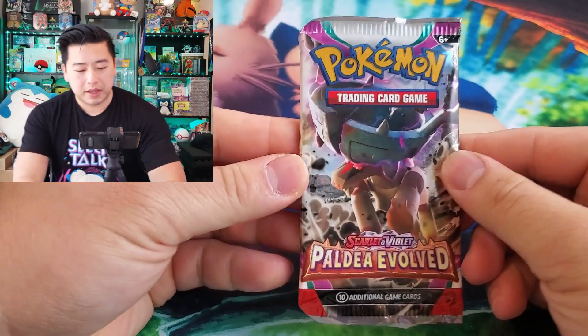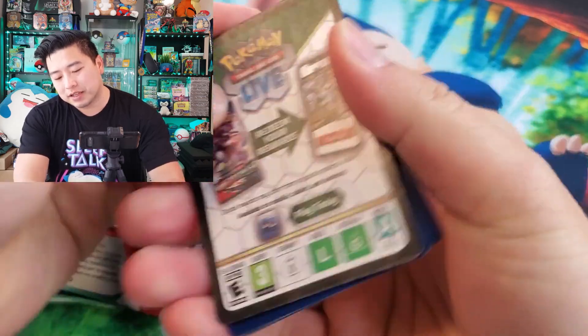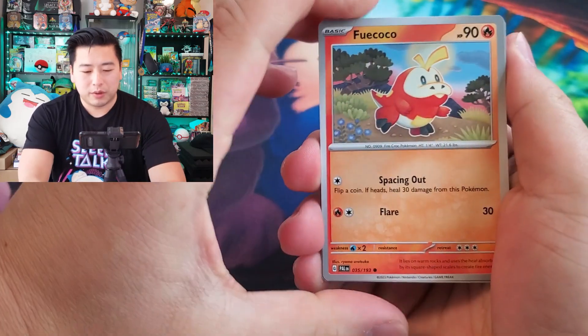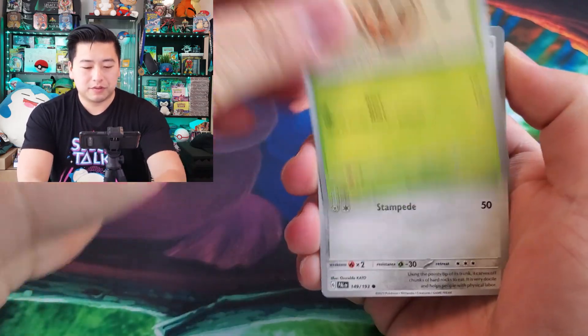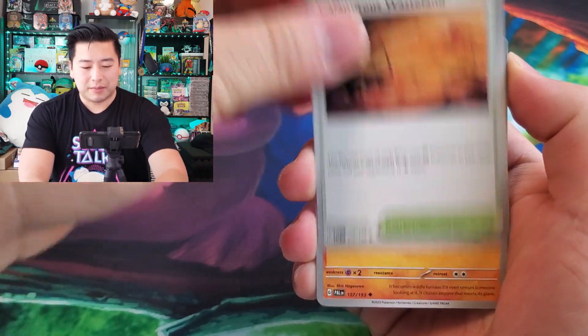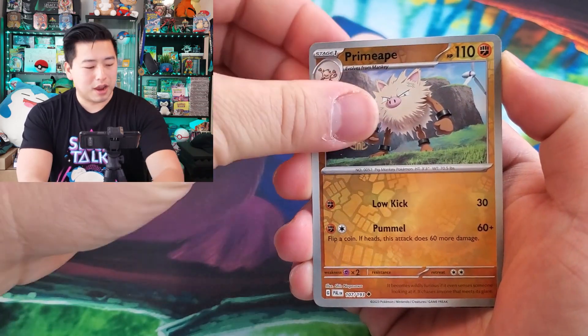We'll open this one pack of Paldea Evolved. Let's see what we can get. We got a Fuecoco, Bramblin, Quaxly, Pawniard, Calamitous Wasteland, Primeape, Grusha, Hawlucha, another Primeape, and a Lycanroc EX.